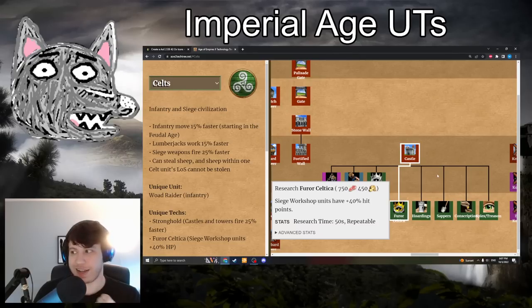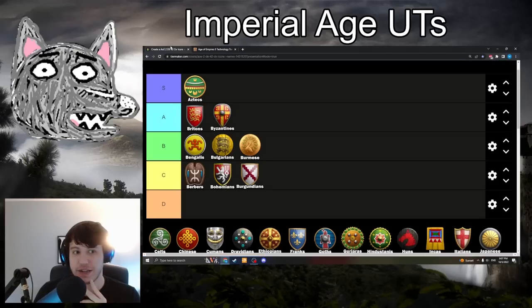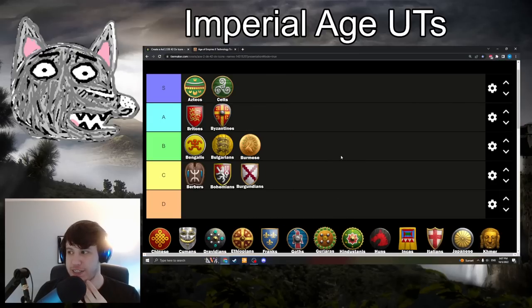Celts with Furor Celtica: 750 food, 450 gold — Siege Workshop units have plus 40% HP. This is going into S-tier. Celt Siege is already really good — it attacks faster and Siege Workshops work faster — and now with more HP it's like getting a tanky bonus on top of the attack bonus. Celt Siege Onagers are generally regarded as one of, if not the very best in all of Age of Empires. It affects your Rams, Scorpions, and stacks so effectively with the other Celt bonuses. It used to be plus 50% and was nerfed to 40%, which just goes to show how strong it is. Super strong tech and an invaluable tool for Celts in the late game.